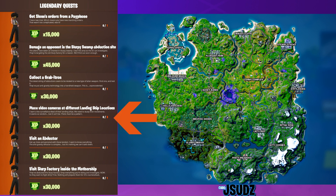Alright, so then we've got the next one: place video cameras at different landing ship locations. I'm going to circle all of those places for you guys. You just go up to the video cameras and a button will come up, and you've got to do that three times.